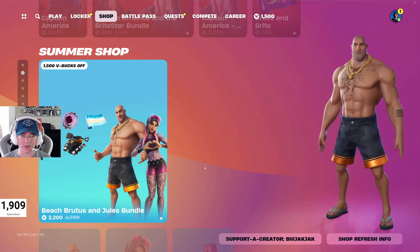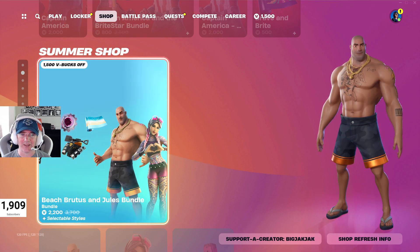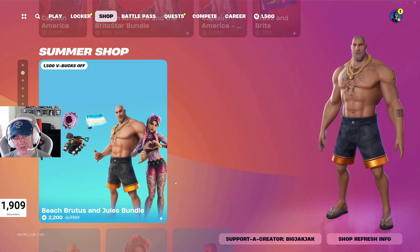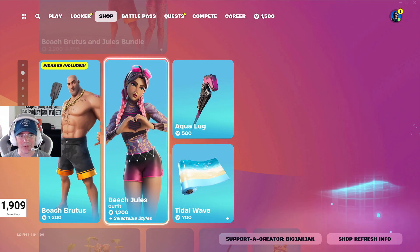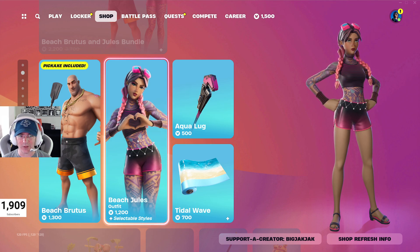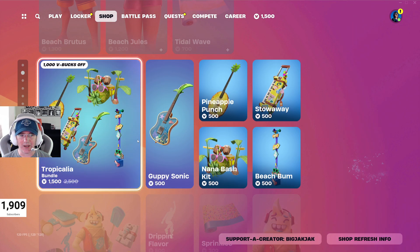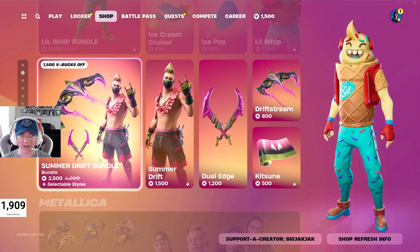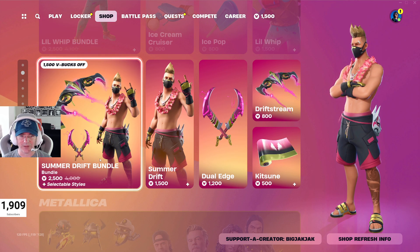In the Summer Shop we've got the Beach Brutus and Jewels Bundle, 2,200 V-Bucks for that. I really like the Jewels skin. If you just want to get the Beach Jewels outfit, it's 1,200 V-Bucks and she comes with the Inked variant as well. Then we've got the Little Whip Bundle at 2,500 V-Bucks and the Summer Drift Bundle also at 2,500 V-Bucks.